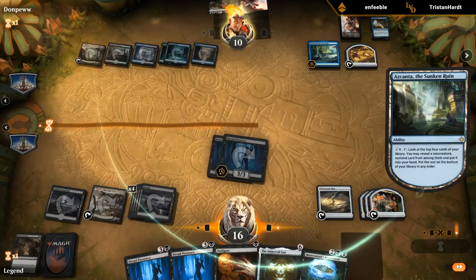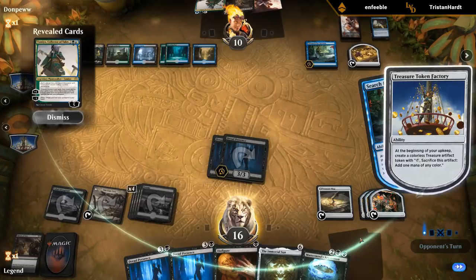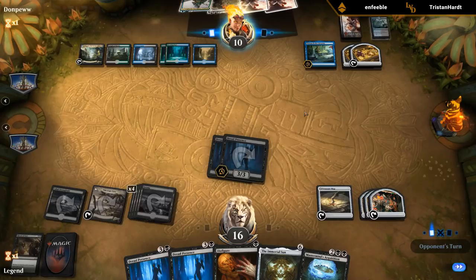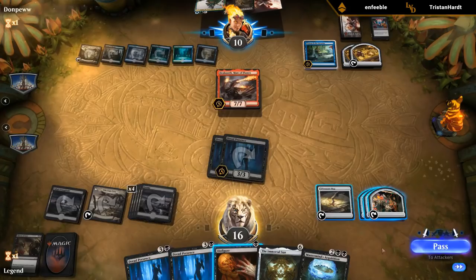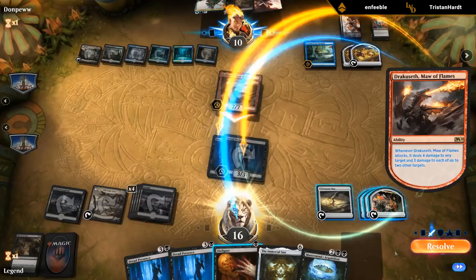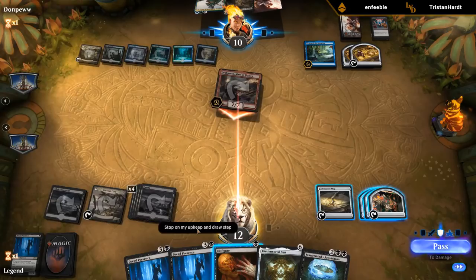We'll lose both Dread Presences and take 11. Tamiyo can get back Bonds — they might be one short on mana, but they can just topdeck a land and cast it. And there's Bond of Revival — this could have been avoided. Let's see if we can still win. I could Disfigure to prevent two damage — probably not needed. With Ascendancy they can find a creature to reanimate — they'd have to mill it with Tamiyo first, which is definitely possible.